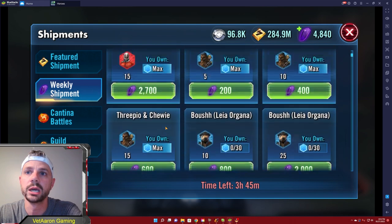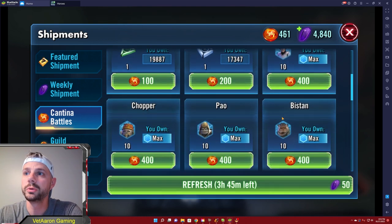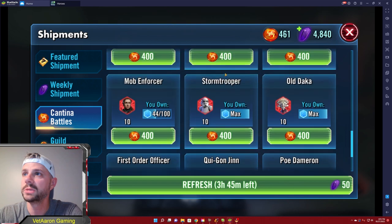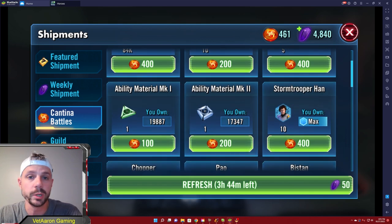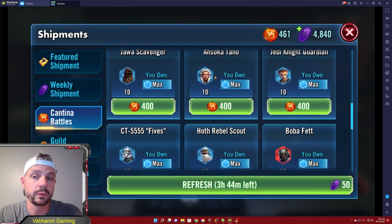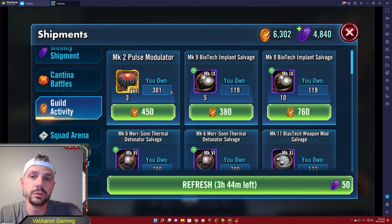In cantina battles you earn cantina battle tokens. Once you go through the cantina you're going to start farming your important characters — Chopper obviously first — and then whoever you're aiming for next. You're doing Empire second because I told you to, but then maybe you're going for CLS, in which case Stormtrooper Han is needed. Or if you're building a Mon Mothma team you'll need Pao and Bistan, or you might go Galactic Republic with Ahsoka Tano and so on.